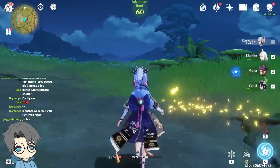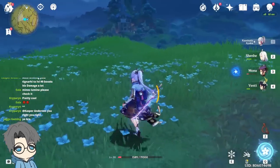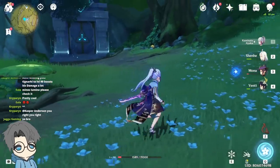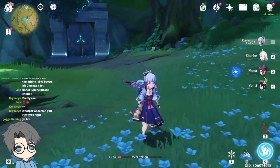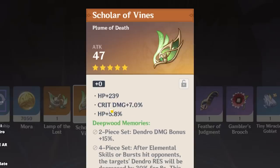What weapon do you have on Traveler? I plan to use the Mist Splitter just for the crit damage, but I could also use an Iron Sting just for the EM. I don't know, but for a spread showcase I feel like Mist Splitter would be better since it can crit. Hydro damage, the HPs — nah.